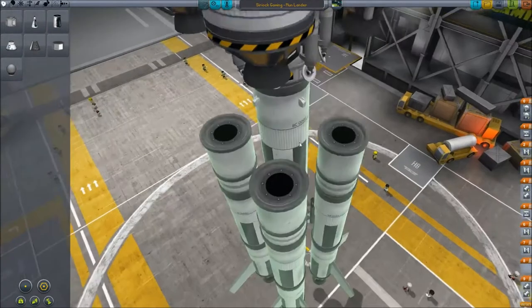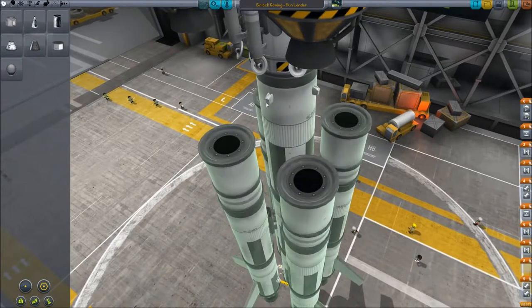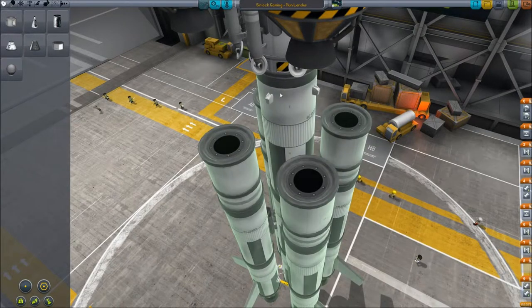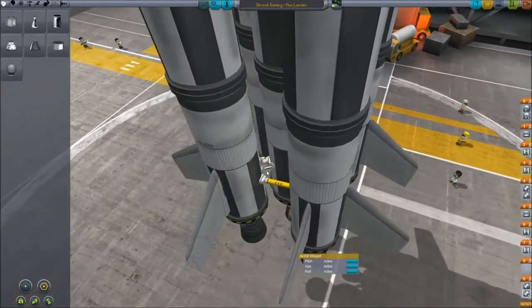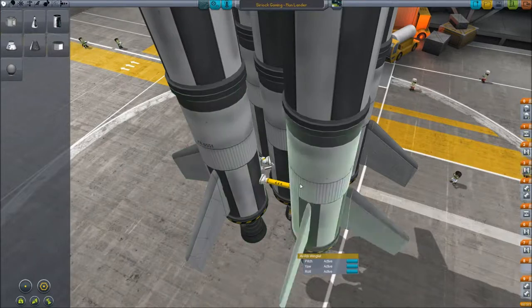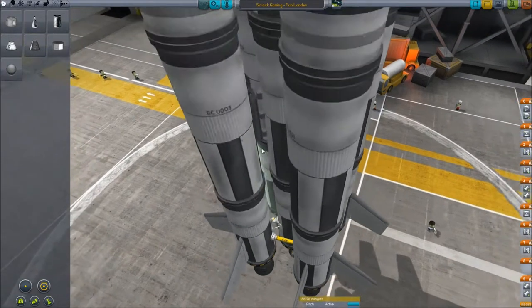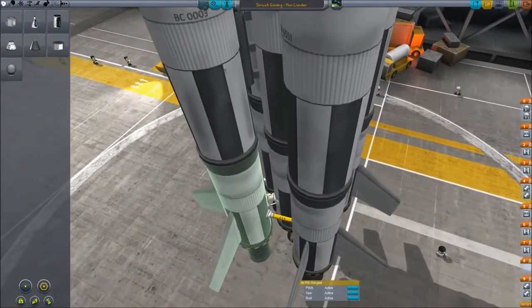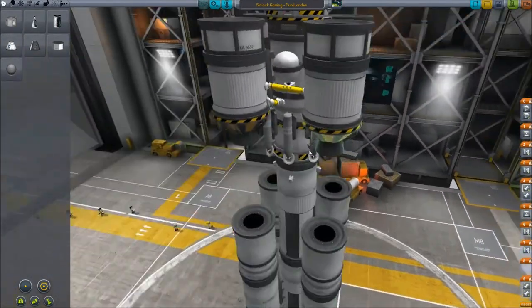I had some struts here bracing the solid rocket boosters so that when thrust happens it doesn't pivot back towards my rocket — it stays pretty stable. At the base, these engines are not going to be firing upon launch, and without those struts they would get pulled towards the center and potentially explode, since the attachment point is the only pivot point holding it.